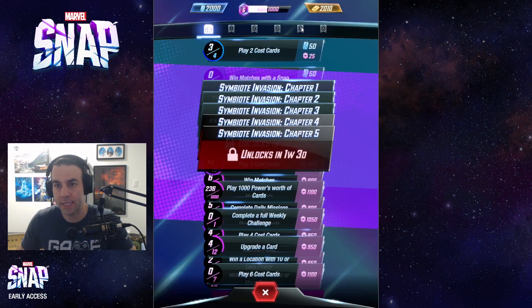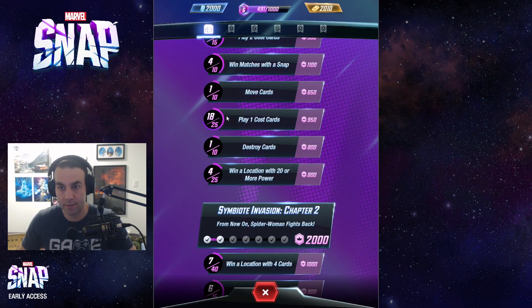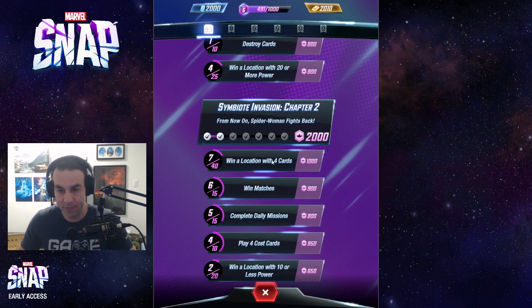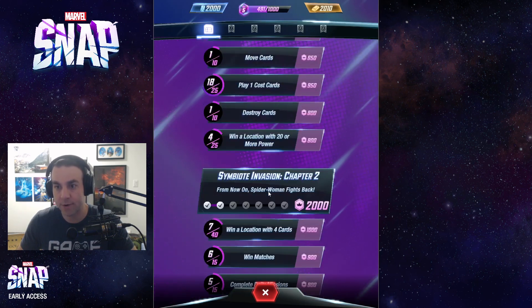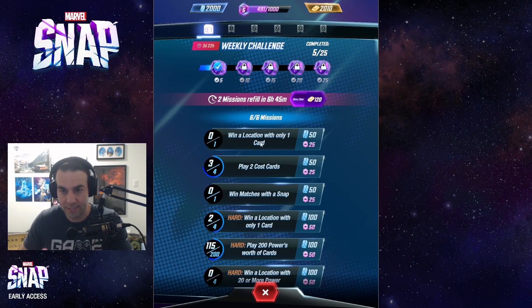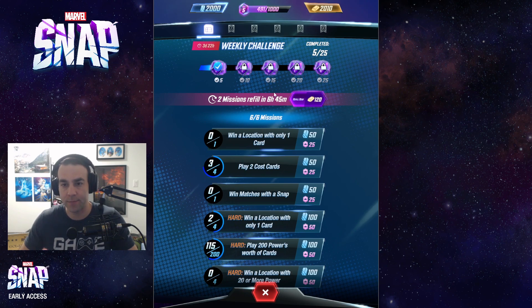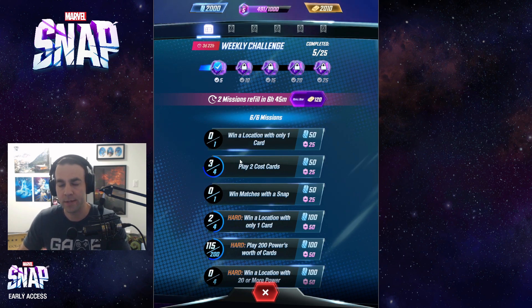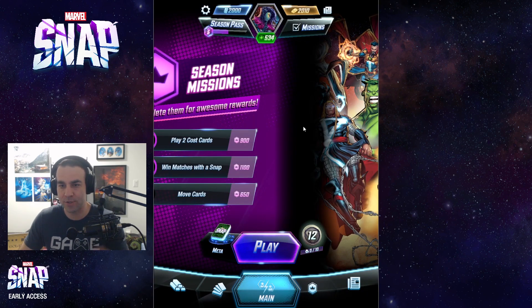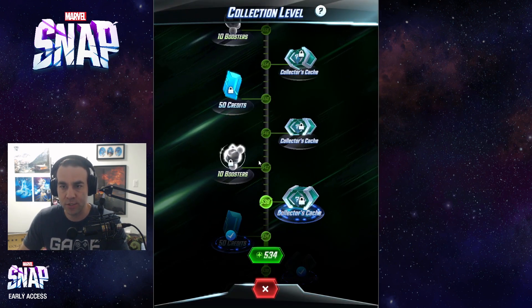This is where you look at your progress on the rewards track, and then finally missions — you can see all your progress on everything that earns you XP. Definitely a really important place to check out. When I was playing a lot during the beta, I spent a lot of time min-maxing here, making sure I got everything done each day. If you're close to finishing a mission, hammer it out — the games are quick. You can see your collection level up here; I'm at 534, and as your collection level increases, you get rewards.